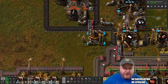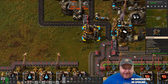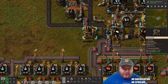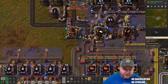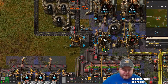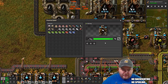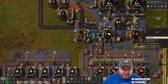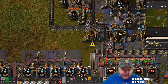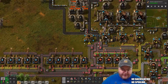I've got to put a belt there to move this thing out and then around, and then this can start making plastic because all it needs is coal. This one here can do the same thing — just needs to go like that and put more plastic out.